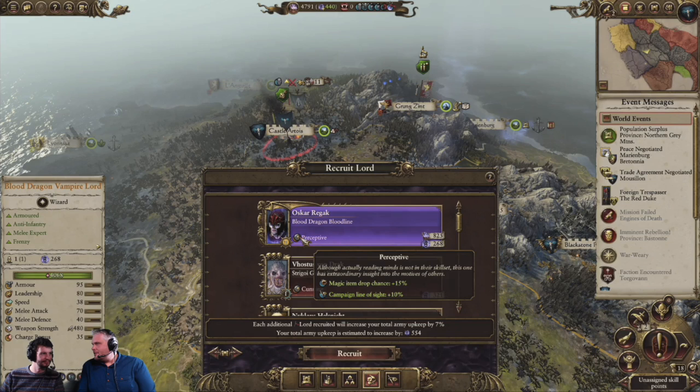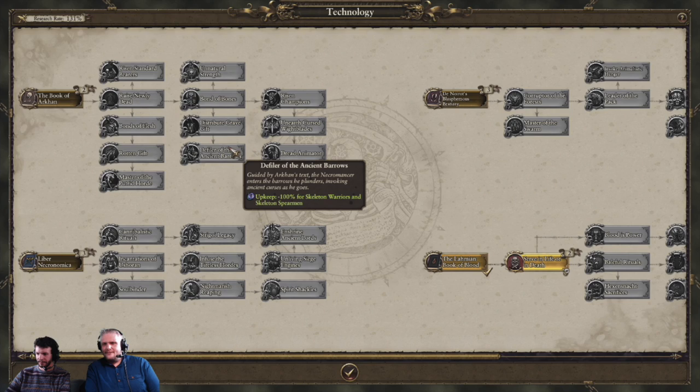There have also been some other changes to the Vampire Counts. There appears to be work done on the research tree, with some notable things coming in the Book of Arkhan whereby you'd be able to research enough that skeletons and zombies wouldn't cost any upkeep at all. That's a huge bonus and would encourage you to build up massive chaff armies — akin to the way the Tomb Kings play — just allowing you to build up these cheap armies to overwhelm the enemy with numbers.